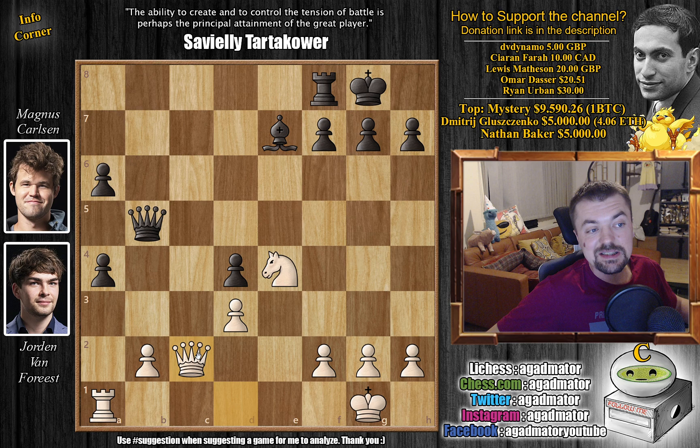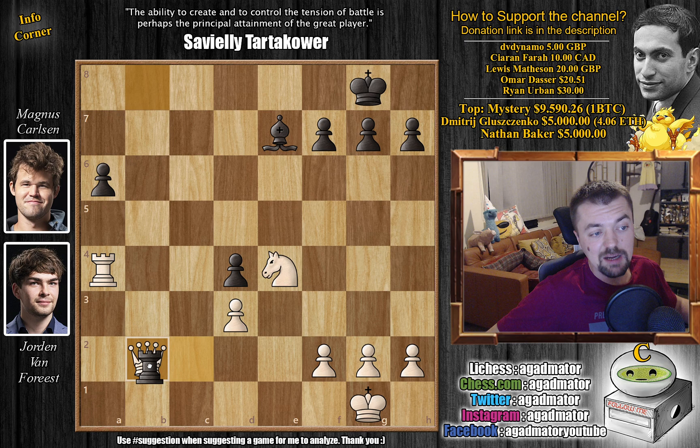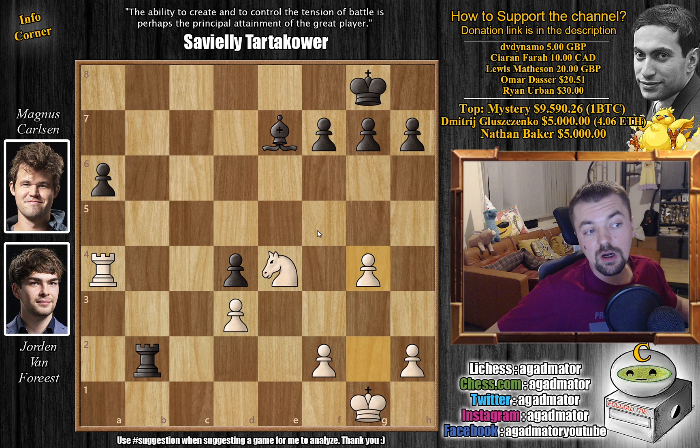So after knight to e4, bishop back to e7 by Magnus. And now queen to c2. We have rook to b8, going after that b2 pawn. And of course now white goes for the trade — rook captures. Magnus trades queens: captures, captures, and captures. Of course you do not want to grab the a6 pawn right away — you're getting checkmated. So Van Forrest needs to make some breathing room for the king. He goes for g4, and now rook to b6. Magnus defends this pawn and gives up the d4 pawn.